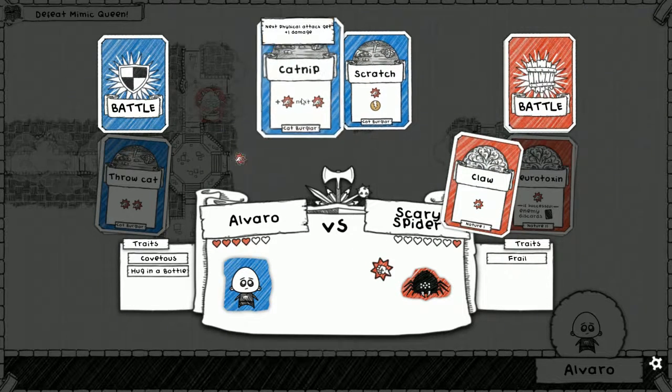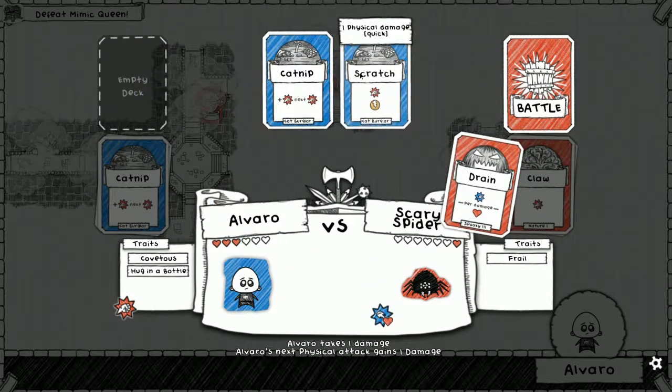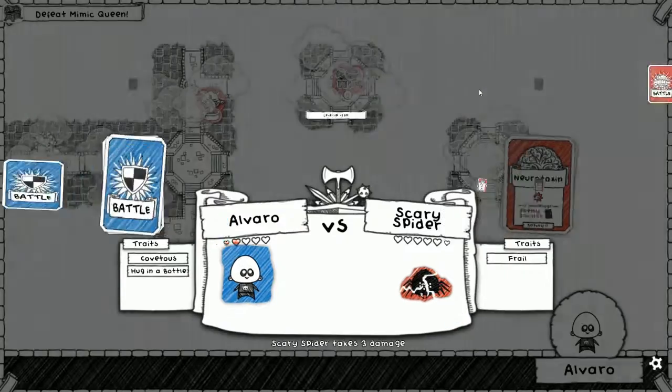Here's catnip - oh, I should have just attacked. Whatever, we win next turn. Here's scratch - three points, three points for Curtis.